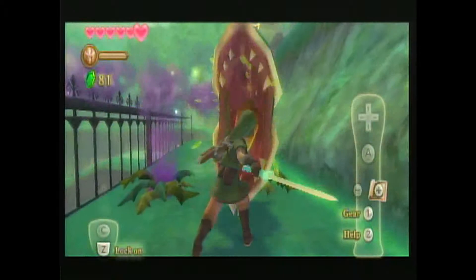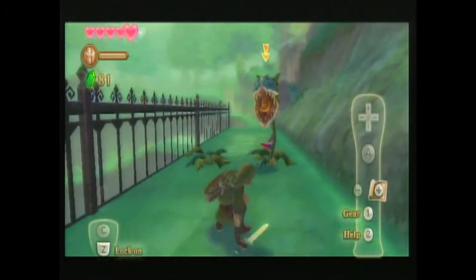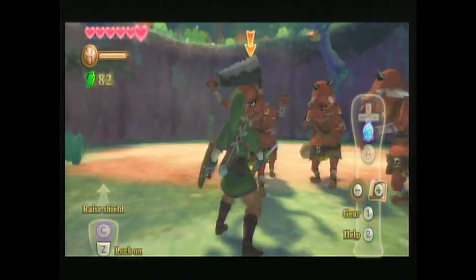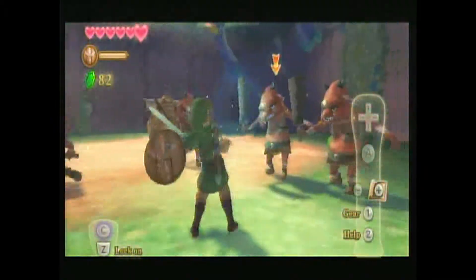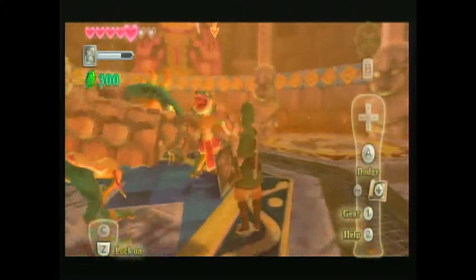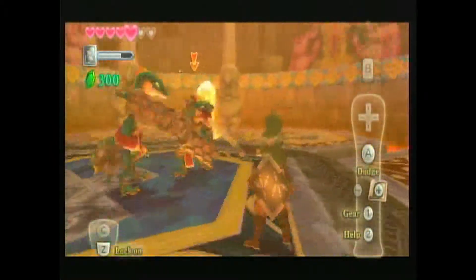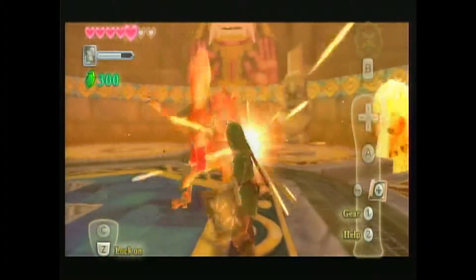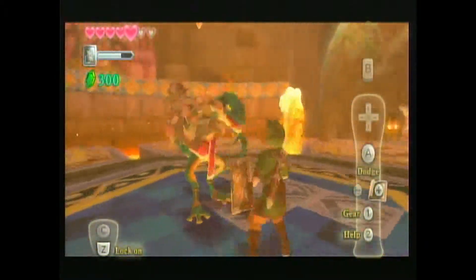Skyward Sword is often criticized for the element it's most known for: motion controls. Instead of using buttons to attack, you'll swing the Wiimote like a sword and use the nunchuck as a shield. This system has Link mimicking whatever motion you make with the Wiimote and nunchuck, forcing you to use more precision and strategy when battling enemies and bosses. So no flailing around like a maniac — I learned the hard way.